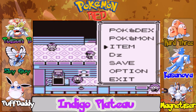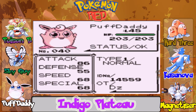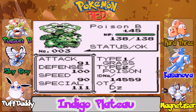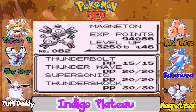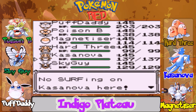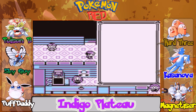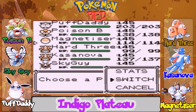Now to look at my team - they're all level 45. Heart 3 hasn't hit 100 hit points yet, whatever. Puff Daddy - I taught him Submission, I think that is gonna be kind of useful for this gym. Poison Bee - I didn't teach him Solar Beam because his moveset is pro as it is. Magnetizer - didn't really change anything. Heart 3 is still the same. Casanova - same. And Sky Guy - still the same. Now with these preparations ready, I want to go with Casanova and put Magnetizer up in front.